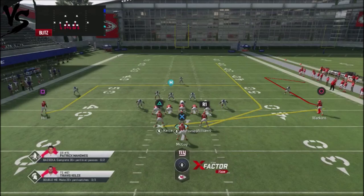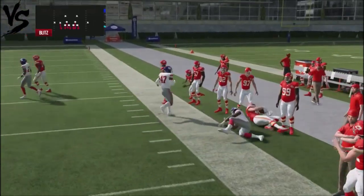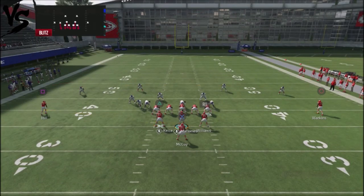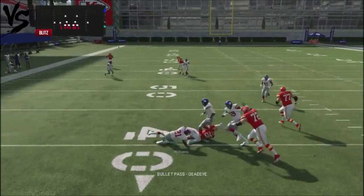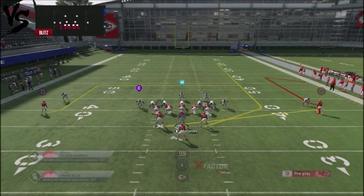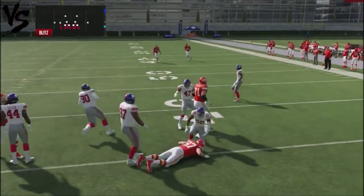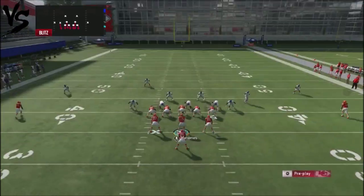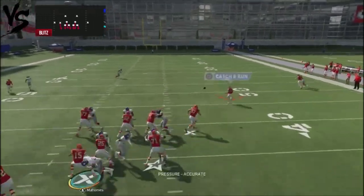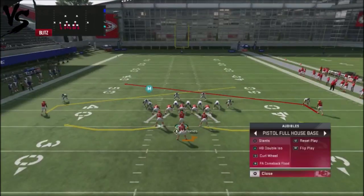We're going to come with a man blitz. What I like about this play is it allows you to have a quick play where you can attack with a little flat route. If he comes with a very aggressive man blitz, you can attack the flat because you're usually going to have a defender out of position. One thing I like to do is block my running back to provide additional time for the secret play route, because you're going to have a deep comeback route to drop down to. The seam route could also be available depending on the blitz.